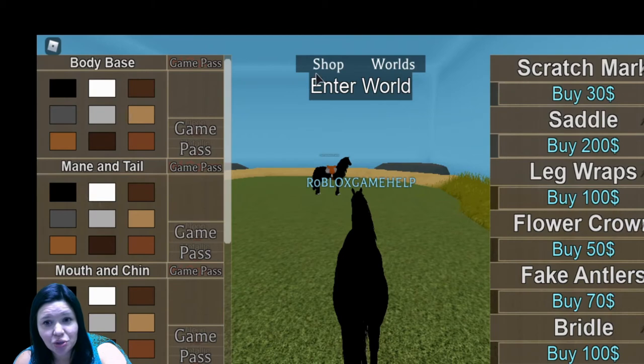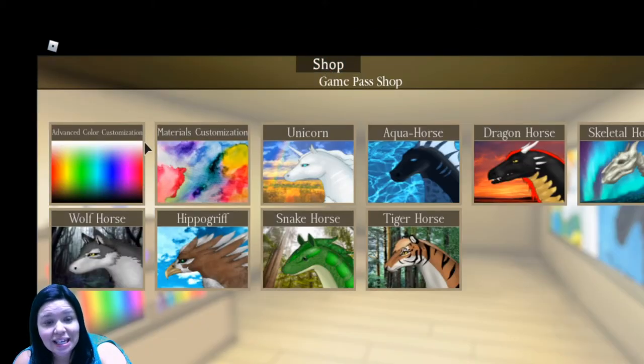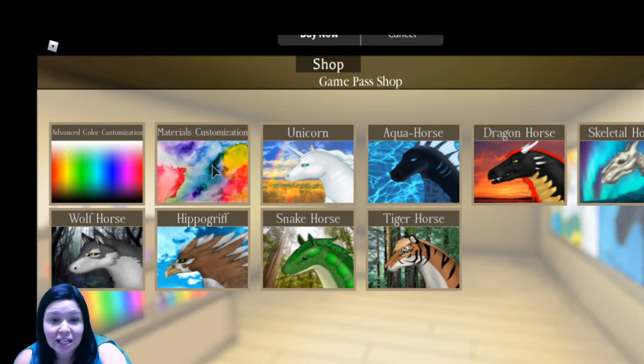We're going to go to the shop. See here where it says Materials Customization — that's what we're going to need to click on to make our horses neon. It's the second one. I'm circling it with the mouse. We're going to click on that.